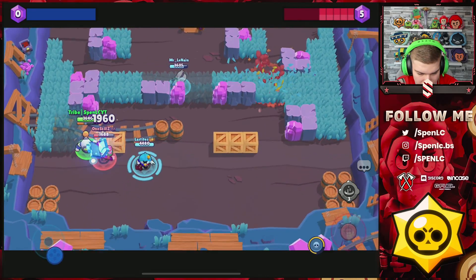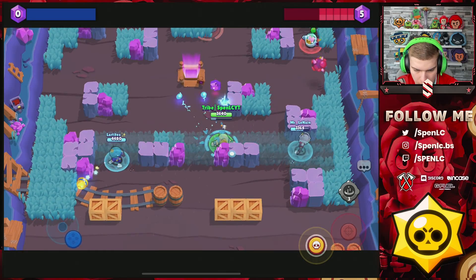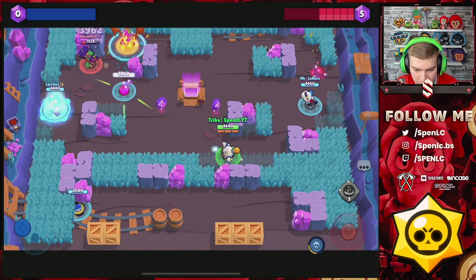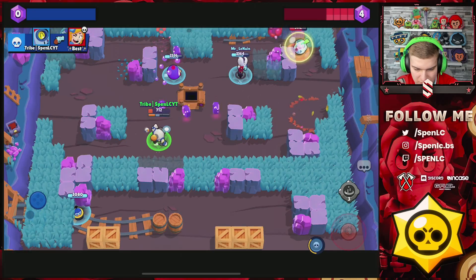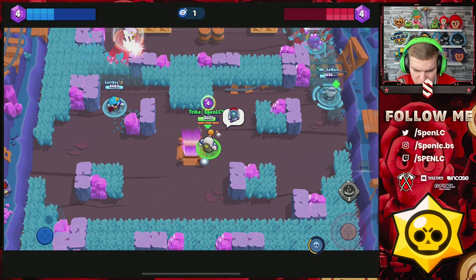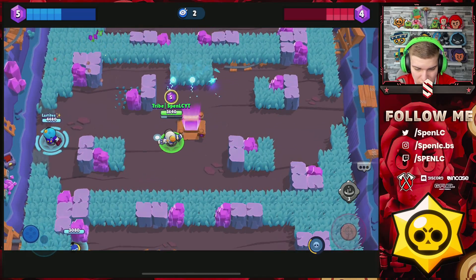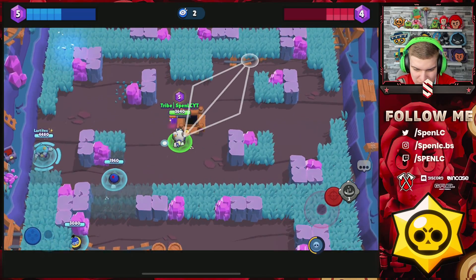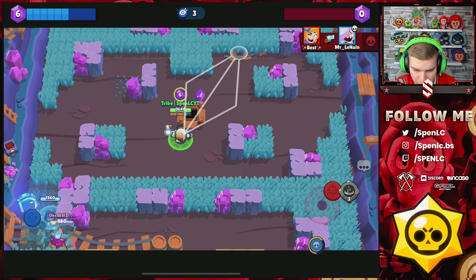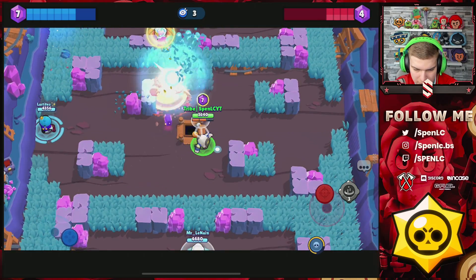Going to take Rosa down so at least our Mr. P can actually get up the map. I'm actually close to my super now — should be able to just get Piper out of here. I immediately saw Piper so I tried to avoid Rosa there, but we're able to get the kill on her anyway and we've got all the gems in the process. Actually no — Sprout's got all the gems. Sprout isn't really an aggressive brawler but that mid section grass is really annoying. I can't really destroy that with a Nanny super, so we just have to keep an eye on Piper and keep her out of the bushes.